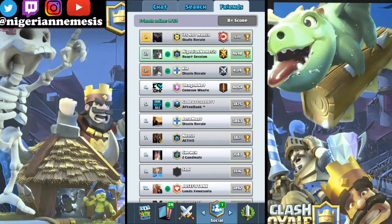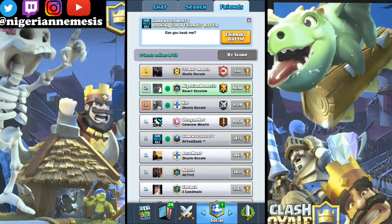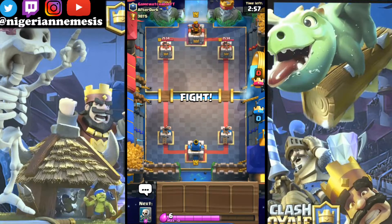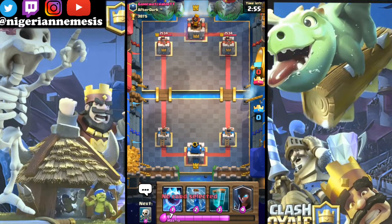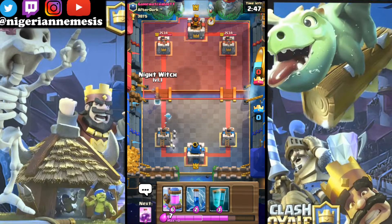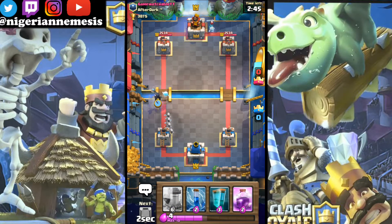He's gonna be using Giants and Tombstones as well and we'll see how many night witches we can get going down on the field. This is my first time so I'm very excited. As you can see we have ice spirit, clone, zap, skeleton - just a whole bunch of different cycle cards to use until we get our night witch onto the map.